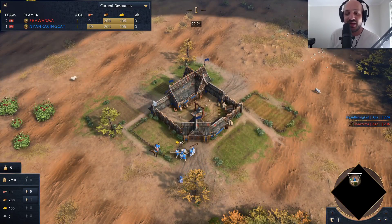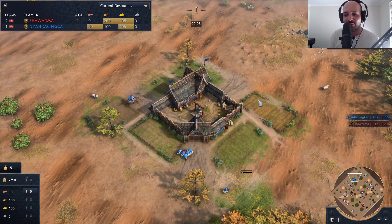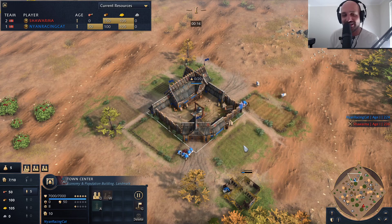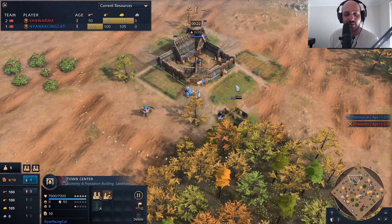What is going on everyone? My name is Boyt and I'm back with some more Age of Empires 4 action, spawning in the top of the map in the blue color playing as the Rus. Nyan Racing Cat is one of the strongest Age of Mythology players around and he's translating over into Age of Empires 4 like a madman.